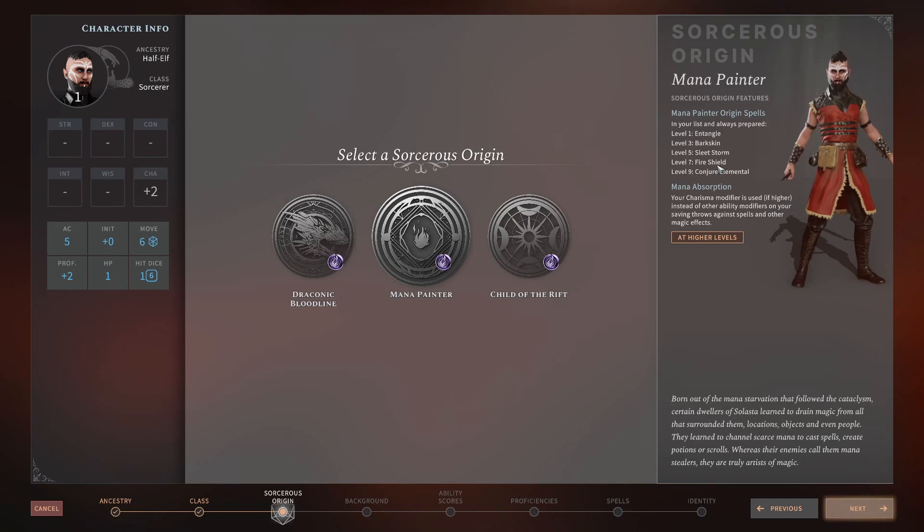Fire Shield is a late-game defensive option — really only situational if you don't go into melee range. Conjure Elemental gives you a summoned creature via concentration. In original D&D, if you lose concentration the elemental goes on a rampage — I didn't see that happen in my playthrough, so if anyone knows whether that mechanic is in this game, write it in the comments.